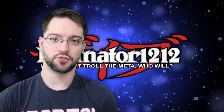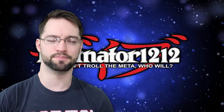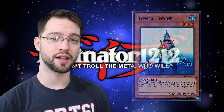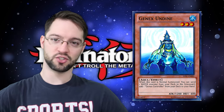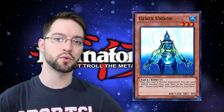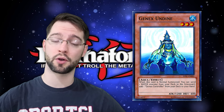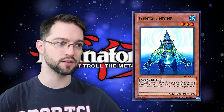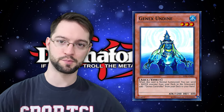Number 7 is Genex Undine. I never would have thought I'd put a Genex card on a top list of anything. Genex Undine is a level three water aqua monster. When this card is normal summoned, you can send one water monster from your deck to the graveyard, then add one Genex Controller from your deck to your hand. It's a plus one that mills a chosen water monster — it does what Nimble Sunfish was doing with Angler except on summon, not a battle trigger.